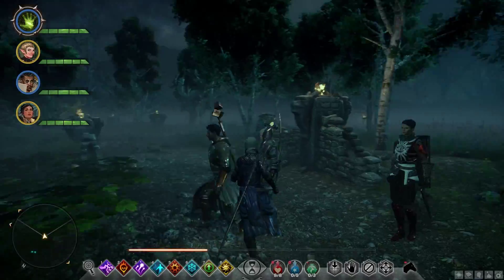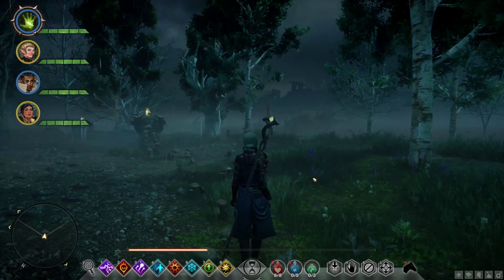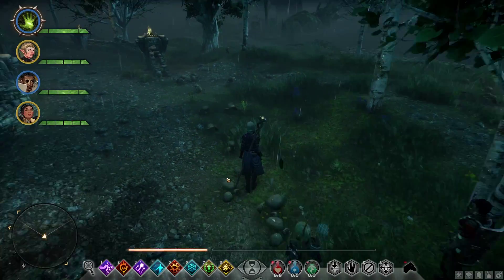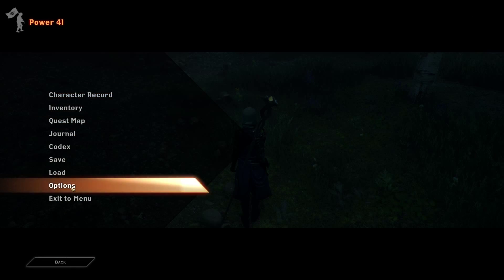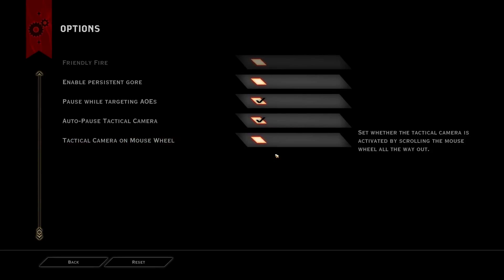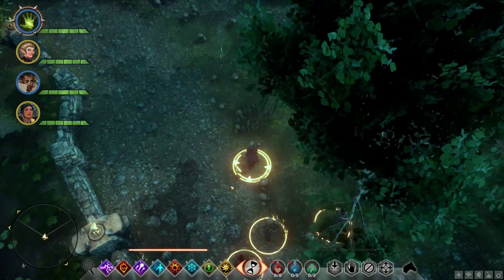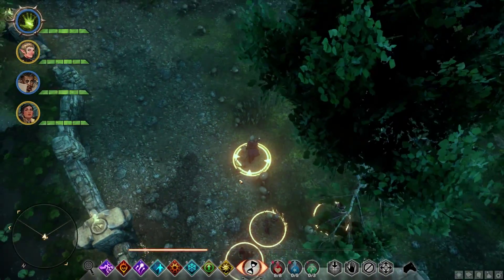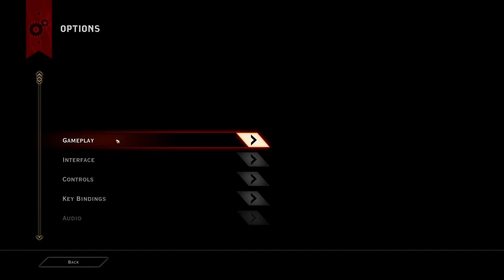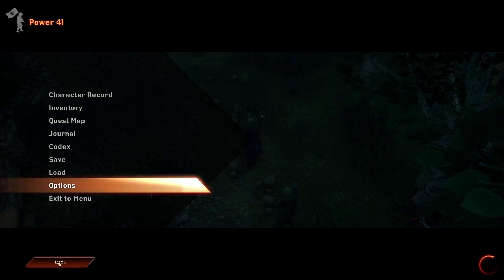I'm just running around here for performance reasons. This is an area with a bit of combat where we can try things out. As you can see, I'm mouse-wheeling all the way out and we're not going into tactical view — and that's because in the options menu there's been a nice little change with patch 2: you can untick the tactical camera and mouse wheel option, so that when you zoom all the way out, you don't automatically go into tactical view. For PC players I imagine that's kind of a godsend, since some people just like to be fully zoomed out.